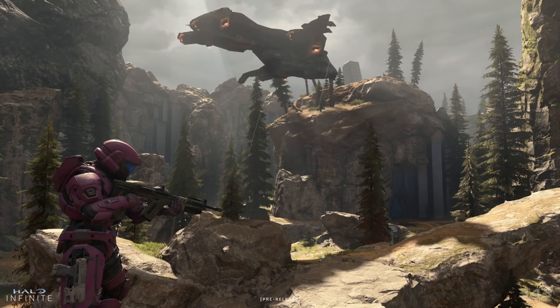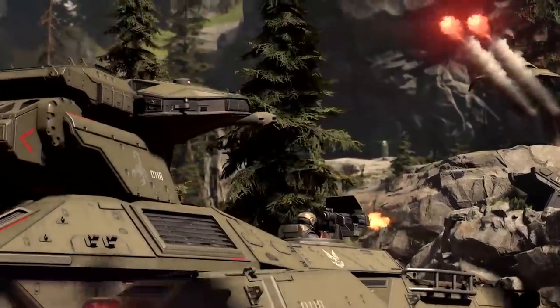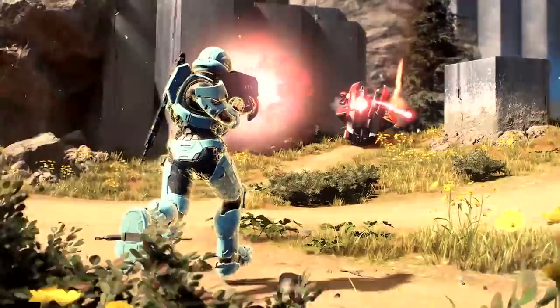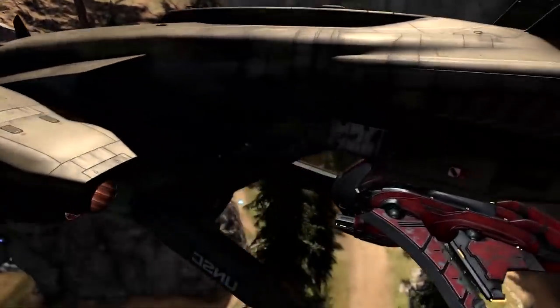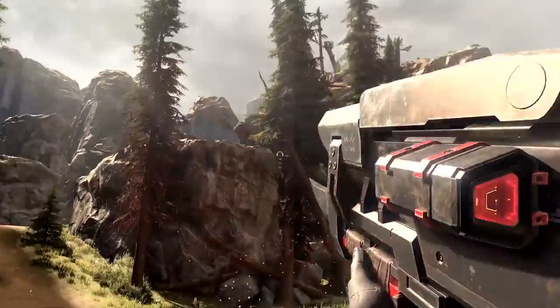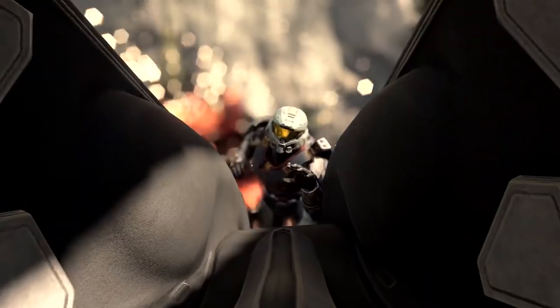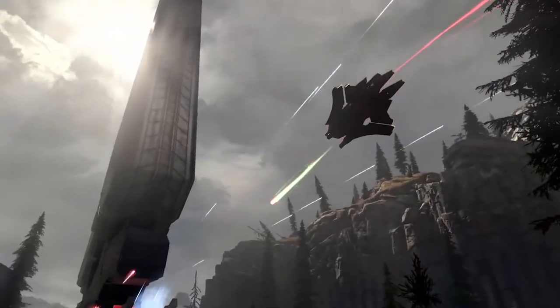The next map showcased is the BTB map called Fragmentation, and an interesting description alludes to something a little more sinister. It reads: 'Installation 07's serene surface belies a deeper strain and conflict.' That could just be flavor text, but I'm reading a little more into it as it ties into something mentioned later in this blog update, which you'll definitely want to stay until the end for.